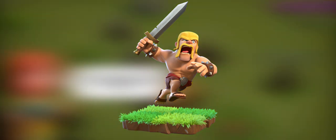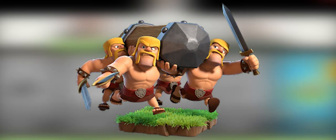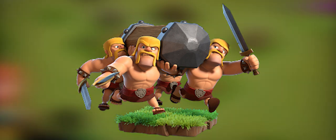Release a horde of barbarians and enjoy the mayhem. The Battle Ram — four barbarians holding a big log race ahead to batter down their target, dealing big bonus damage if they connect. Then they fight on with their swords. These were a temporary troop.